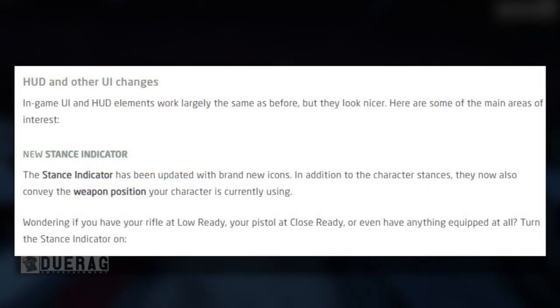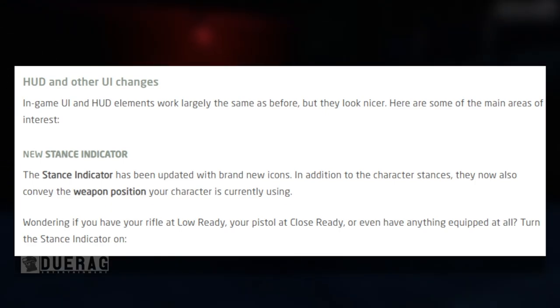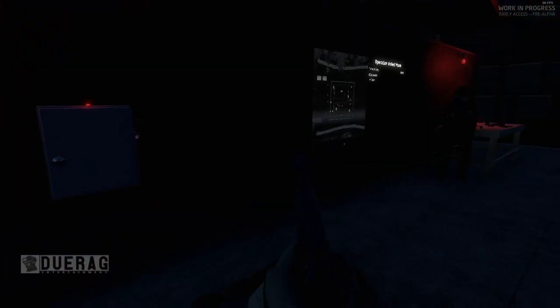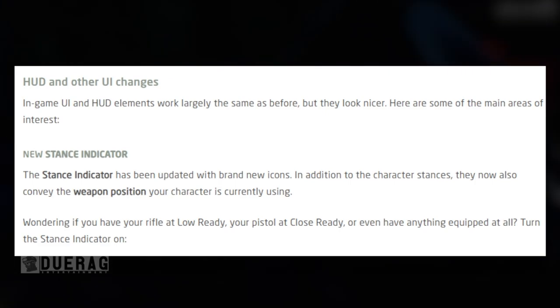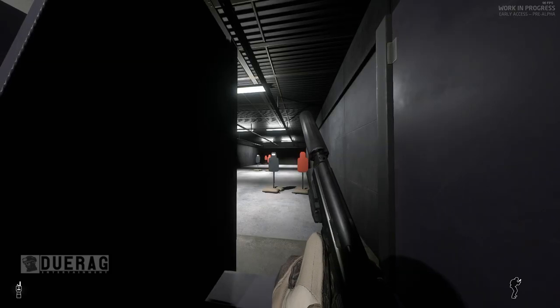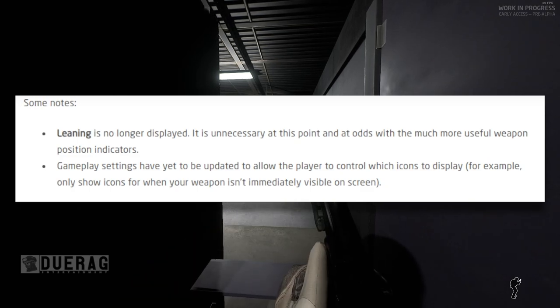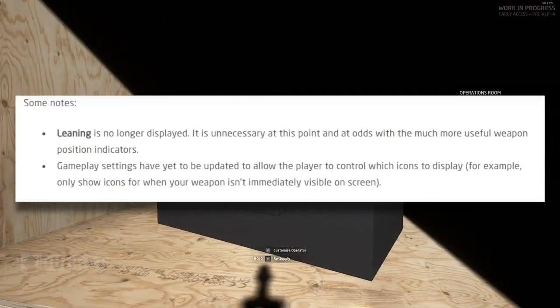HUD and other UI changes: the in-game UI and HUD elements work largely the same as before but look nicer. The stance indicator has been updated with a brand new icon and now also conveys the weapon position — whether you have your rifle at low ready, pistol at close ready, or nothing equipped at all. You have to turn it on in Settings > Gameplay > Show Crouch. Leaning is no longer displayed in the indicator, as it's unnecessary given the more useful weapon position indicators.